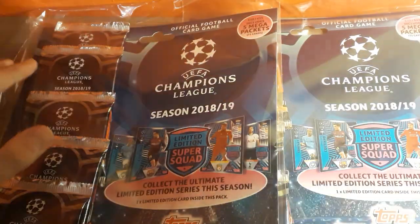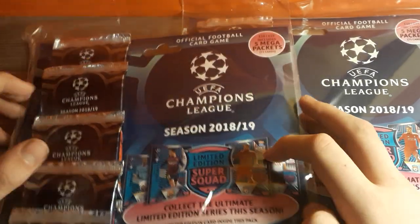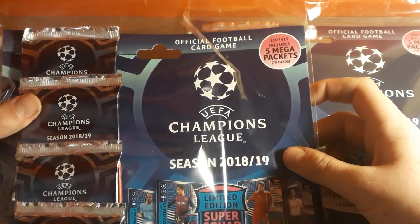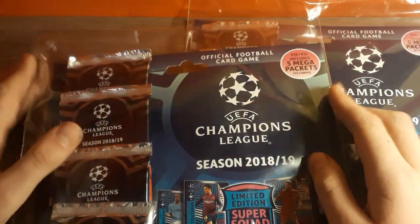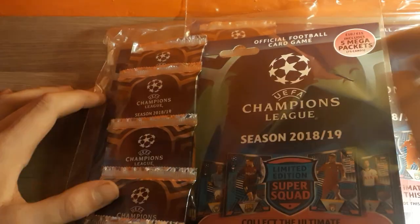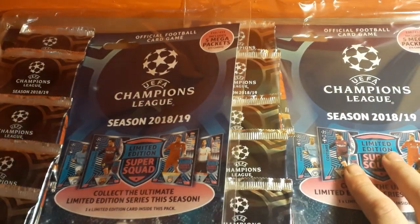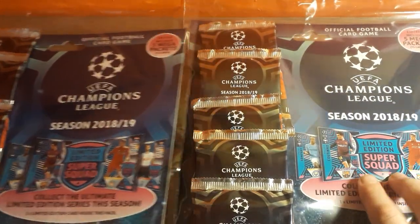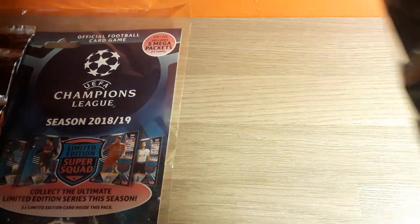Hi guys, BrightonFund1 here, and today we're going to be opening two Mega Multipacks for the Top Smash Shacks 1819 Collection. This is the Mega Multipack version — £10 or €15 — containing 75 cards instead of the usual 35 card multipacks, because these are the 15 card packs. It's basically the Champions League equivalent of the Premier League Mega Multipacks. We've got two of these to open today, so sit back, relax, and enjoy.